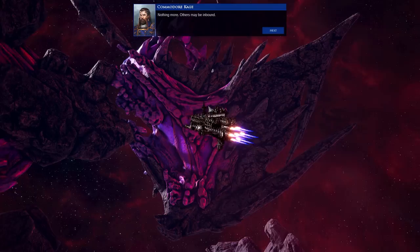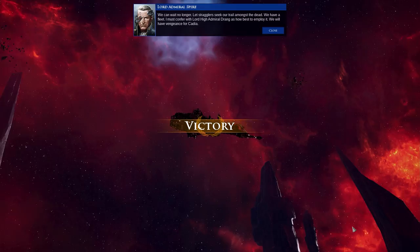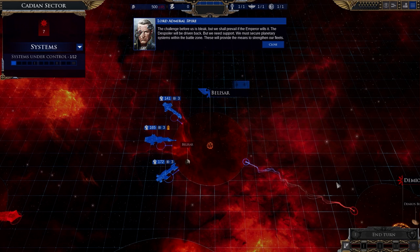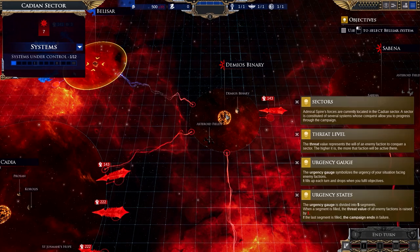Lord Admiral, no further signatures. And allied ships? Nothing more. Others may be inbound — we can wait no longer. Let stragglers seek our trail amongst the dead. We have a fleet. I must confer with Lord High Admiral Drang as to how best to employ it. We will have vengeance for Cadia. The challenge before us is bleak, but we shall prevail if the Emperor wills it. The despoiler will be driven back, but we need support — we must secure planetary systems within the battle zone. These will provide us the necessary means to strengthen our fleets.